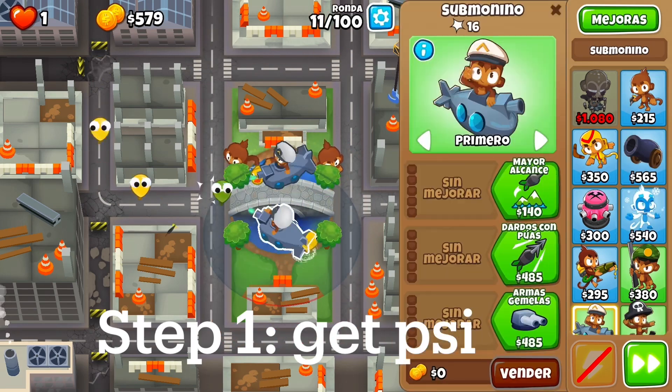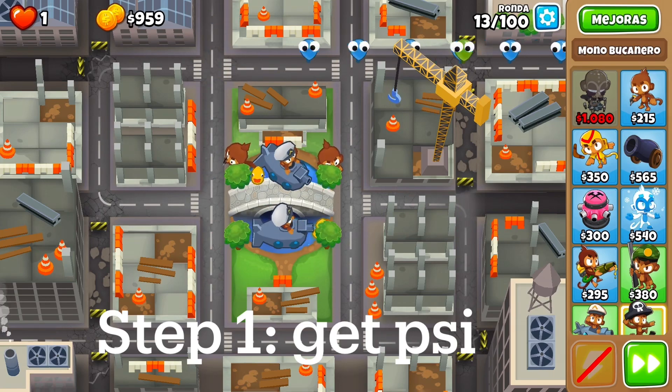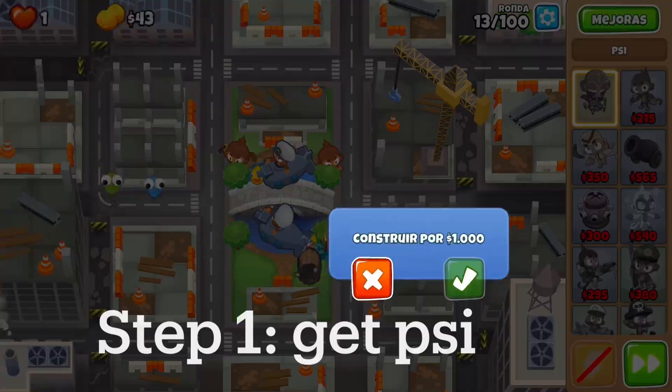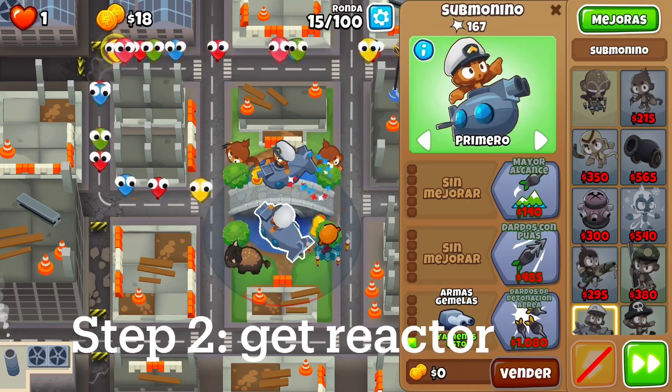So the first thing we need to do is go straight into PSI. After PSI, we're going to get a Reactor. Basically the main idea of this is to rush an Energizer, and then we can get PSI to level 20 and do cool things with level 20 PSI.